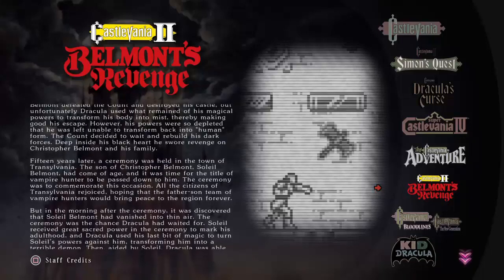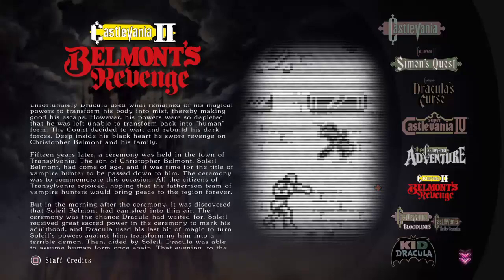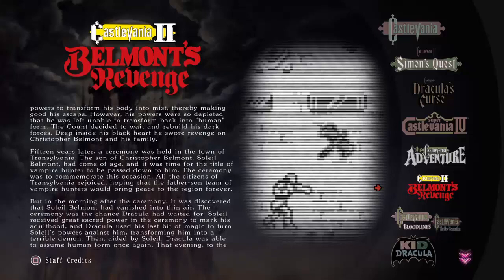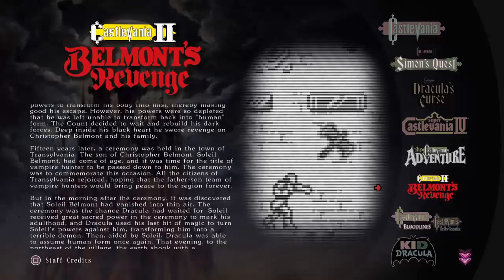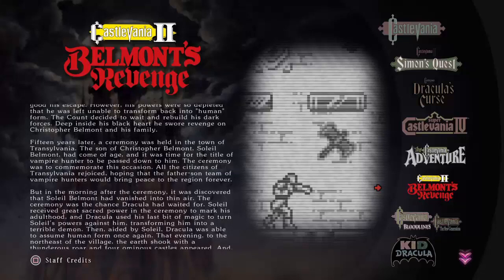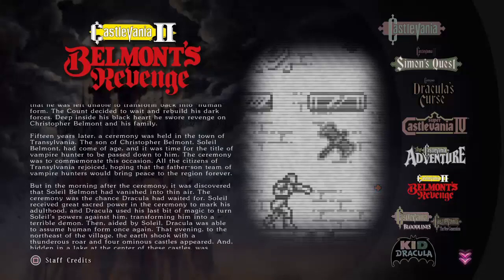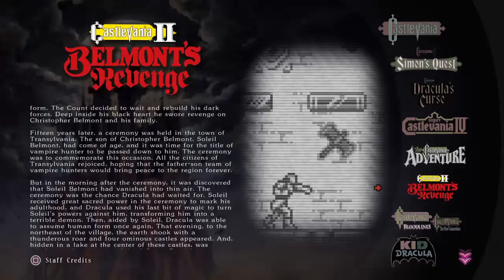The count decided to wait and rebuild his dark forces. Deep inside his black heart he swore revenge on Christopher Belmont and his family. 15 years later a ceremony was held in the town of Transylvania — the son of Christopher Belmont, Soleil Belmont, had come of age and it was time for the title of vampire hunter to be passed down to him. All the citizens of Transylvania rejoiced, hoping that the father-son team of vampire hunters would bring peace to the region forever.